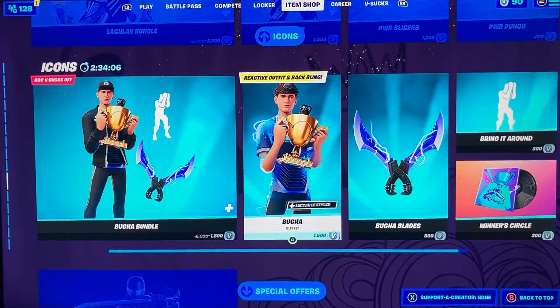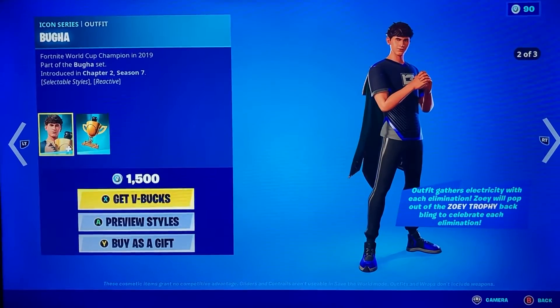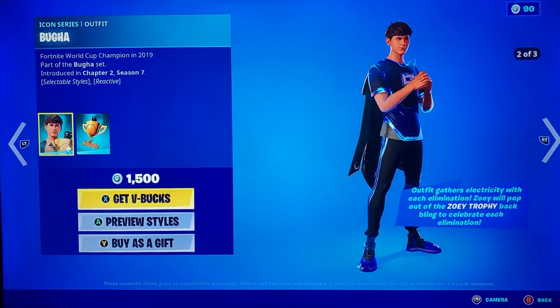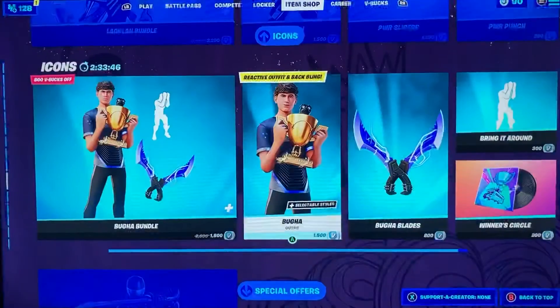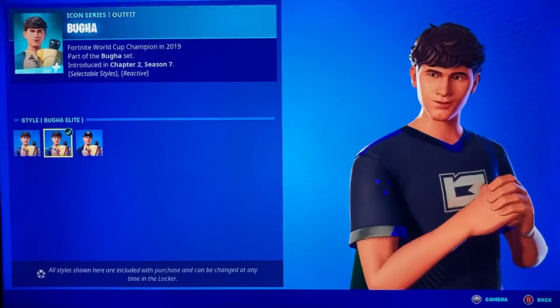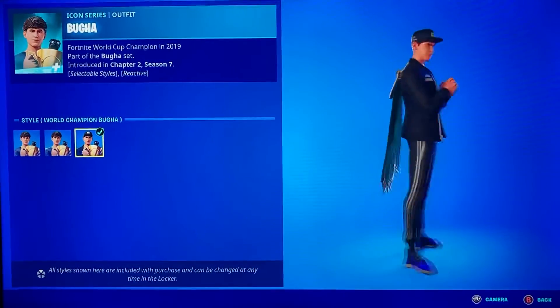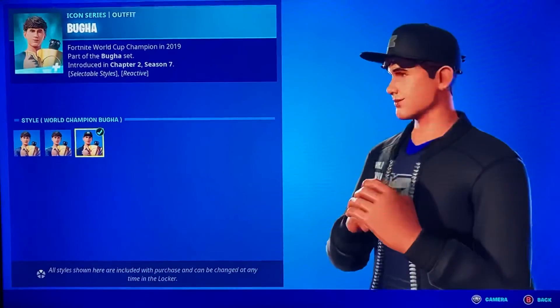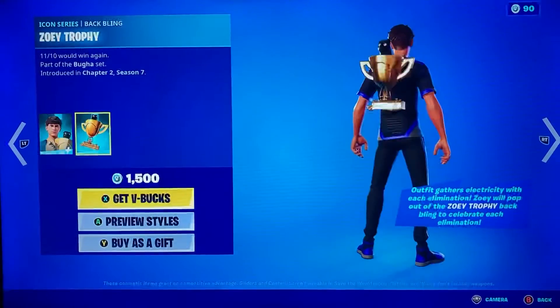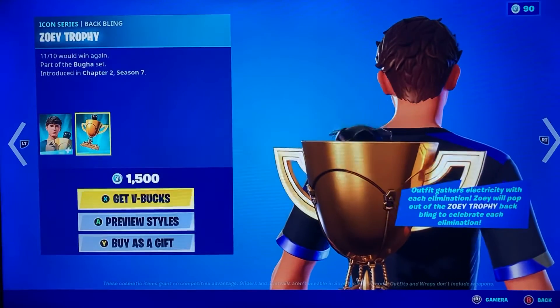We also got Bugha's Fortnite crew skin in the item shop. Bugha is a really good Twitch streamer and a Fortnite world champion from 2019 — he was really good. His skin is reactive and has selectable styles: the regular Bugha style and the reactive Bugha Elite style, plus the World Champion Bugha style. We also get his back bling which is Zoe, his dog — pretty cool.